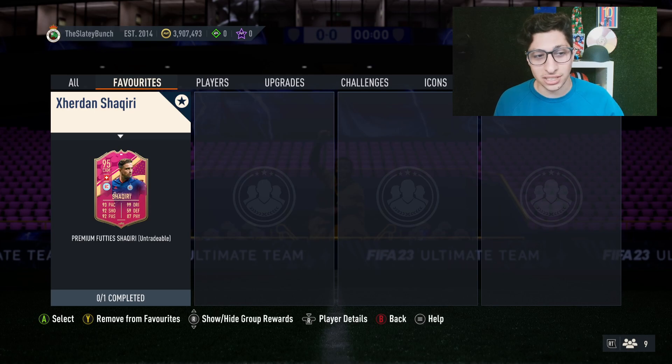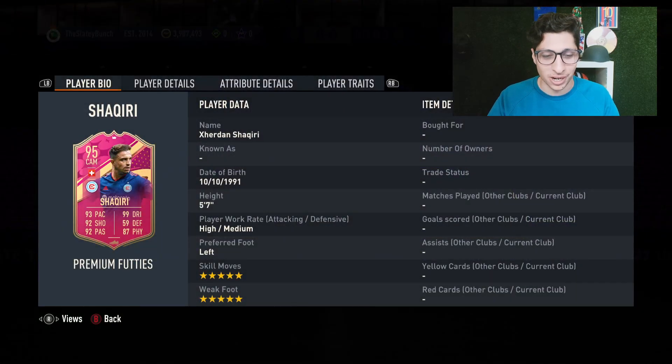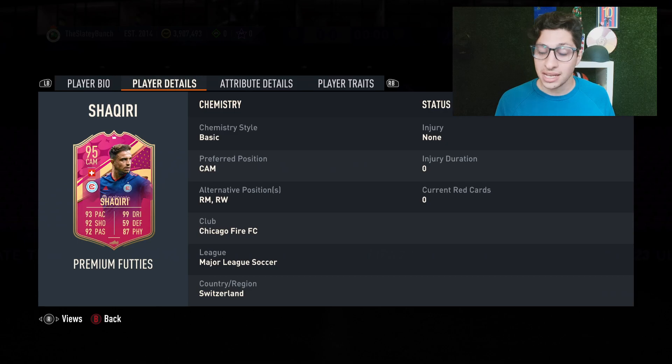Let's dive into Xherdan Shaqiri, who is a Footies premium chemistry card - thank goodness, because he's an MLS player. 5'7", high/medium work rates. I like what I see. I see 99 dribbling. Let's go see if this is as good a card as it might perceive to be on the face. 5'7" and 5-star, 5-star - it seems already super fun. CAM, right mid, right wing - I like the versatility on the card too.